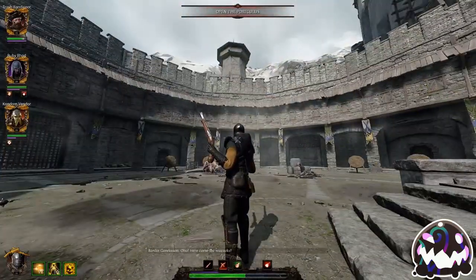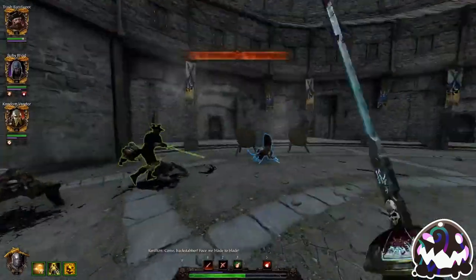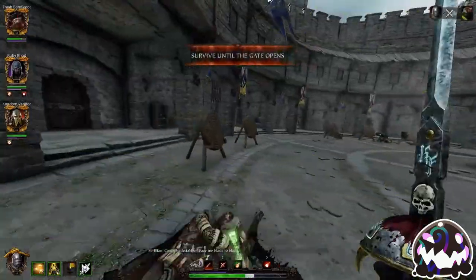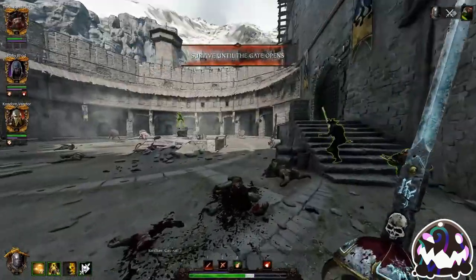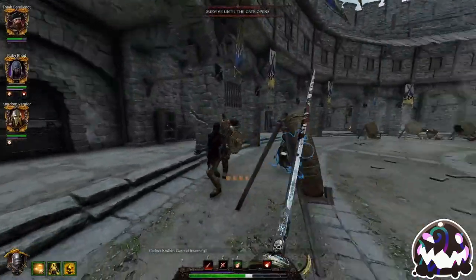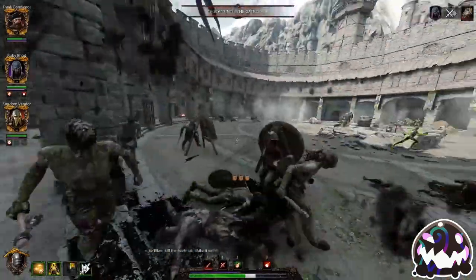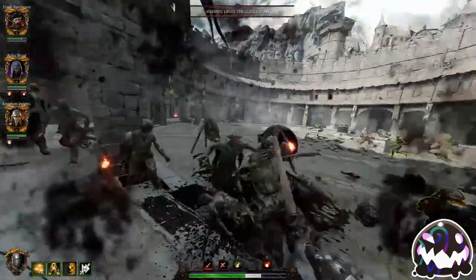This is going to be a quick video on how the stagger system works in Vermintide and what each talent does in regards to the stagger system. Whenever you attack an enemy, you cause that enemy to become staggered. Staggered enemies are considered to be in one or two phases of stagger, respectively called Stagger 1 and Stagger 2.